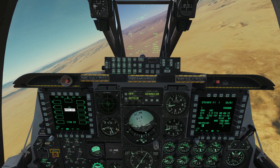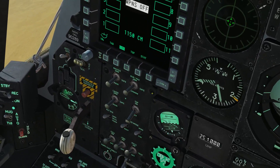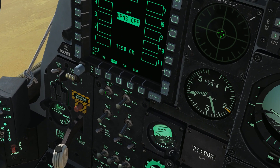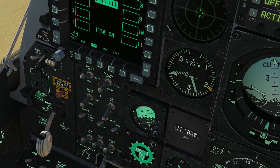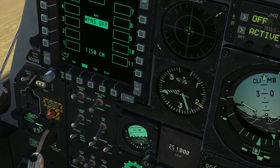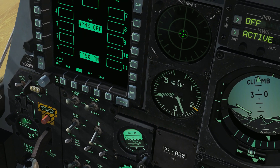We're in the air now and we need to do a little bit of setup to get these weapons going. As with every weapon, we need to first flip our master arm to on, and then we need to arm our gun. There's a switch here called gun arm and gun PAC — we want to toggle it up into the gun PAC position.